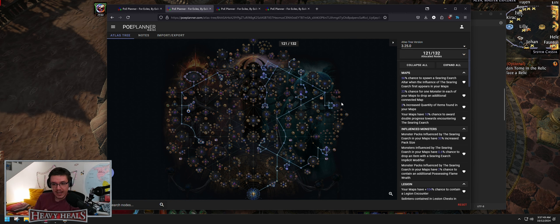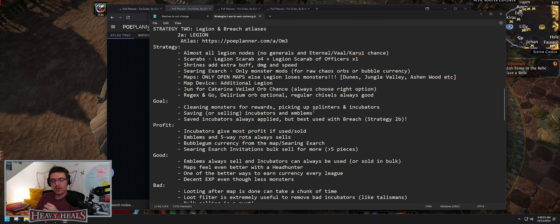This is the legion atlas where you pick up legion points — you need around 110 to 120. Searing Exarch is mandatory. You can do Eater of Worlds if you want more stuff, but I prefer searing Exarch for more bubblegum currency and less dangerous modifiers. You can also use Soul of Arakaali to ignore most searing Exarch mods. Shrines are mandatory because they add more monsters and help you clear maps faster. You're basically picking up all the legion nodes.